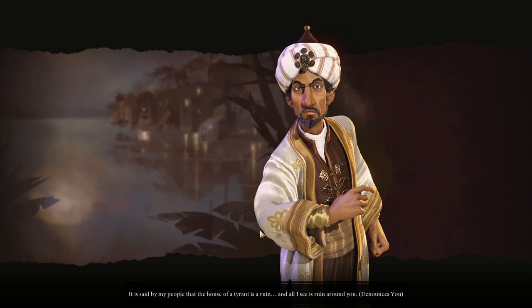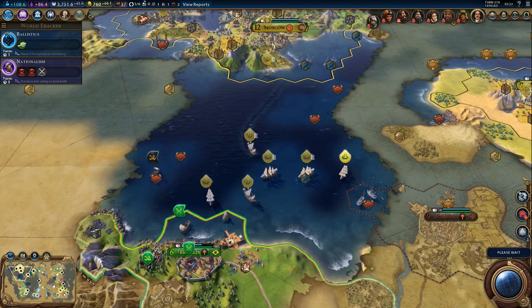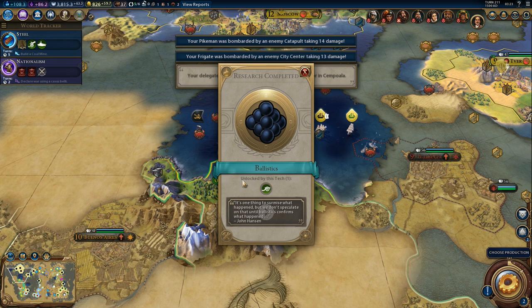Denounced us. Our relations with most of the AIs are not as bad as it looks - we are just slightly in the negatives. And if they didn't all go theocracy, I'm pretty sure we would be able to stay neutral with at least a few. But they all went for theocracy and I don't want that.